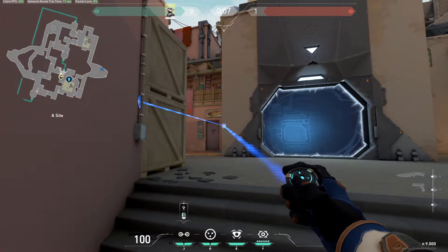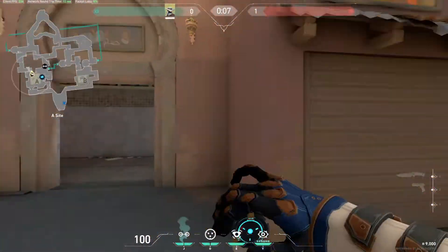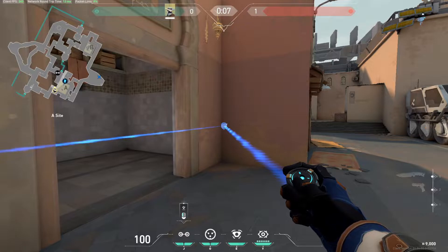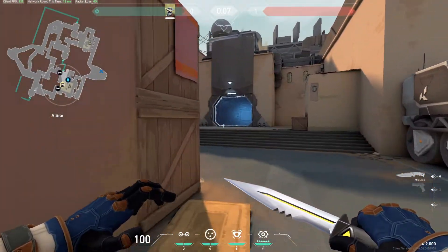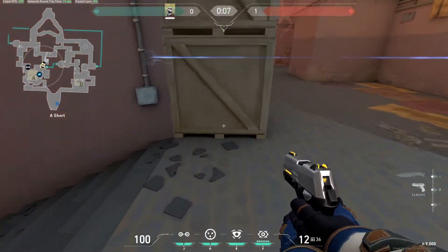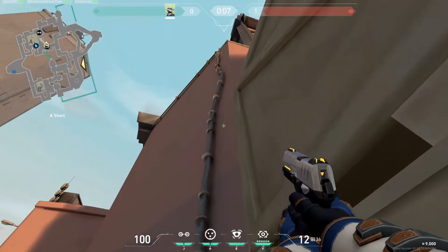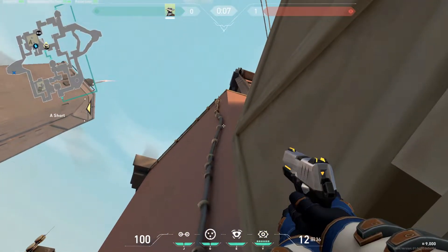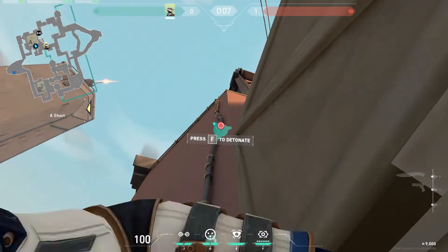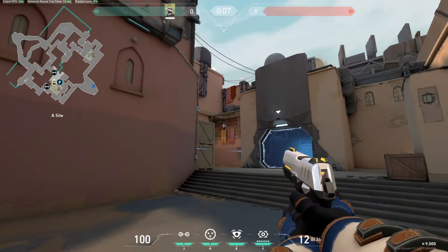For the trapwires, I personally just use the basic ones — one here and the second one here. For the one-way, if I want a one-way on A-Short, just go in the middle of this box, now aim for this, and just throw.